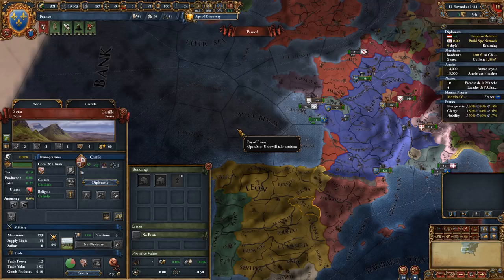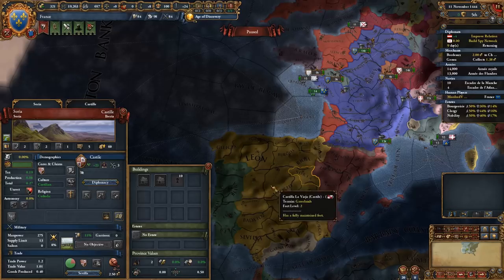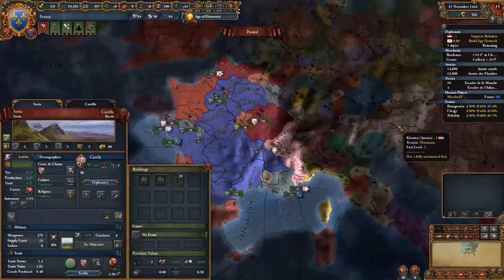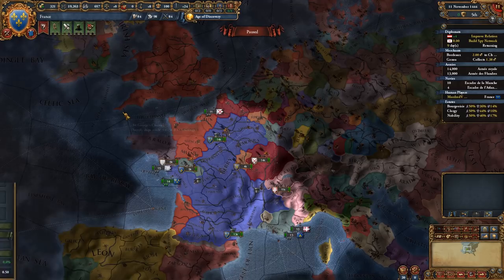Thinking on a more grand scale: if we eventually decide to move into Aragon and Castile territories ourselves, then these two will have weakened each other in that war. Conversely, if Austria is watching us with hungry eyes while we're at war with England, they might decide to jump in. This is part of the reason we are improving relations with Austria - to make that less likely to happen. Diplomacy is a very important aspect of how this game works.